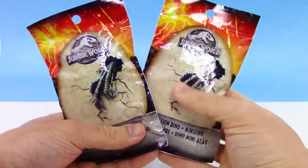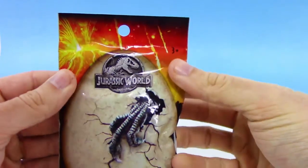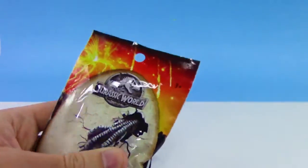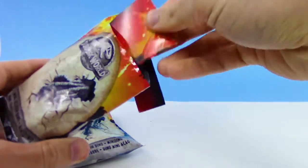What's going on guys, your trusty toy channel here. Today we get to open up some Jurassic World Fallen Kingdom mini action dinos. I'm definitely gonna butcher some of these dinosaur names — here we go!